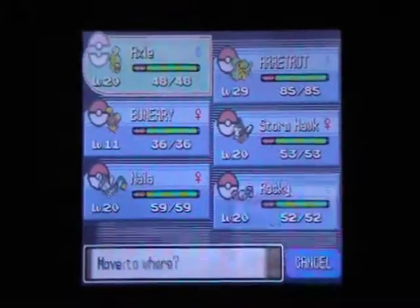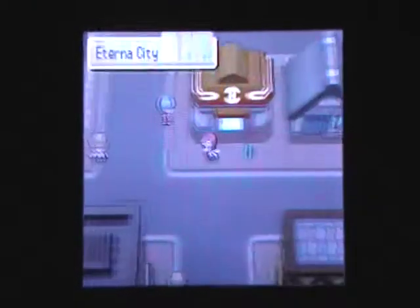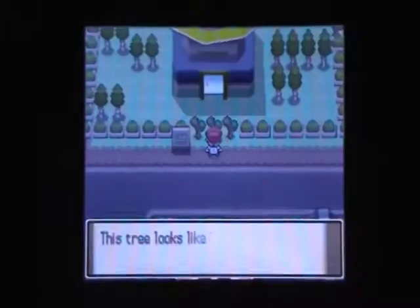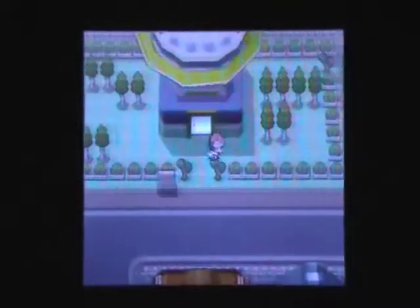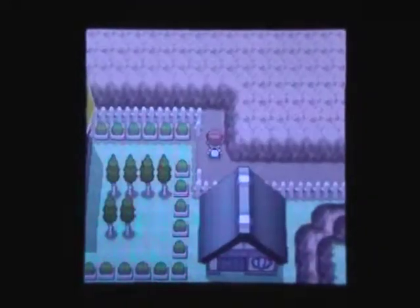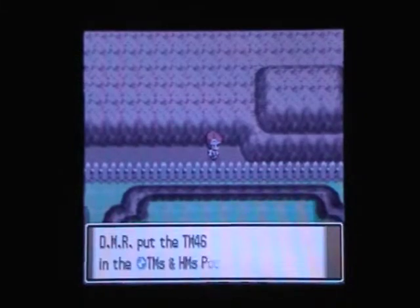We're all set now and ready to battle. I need to rescue that guy from the bike cycling building. Now let's head into this building — I need to cut this tree over here. I believe there are a couple items behind there, so let me get those first. And we find TM-46 Thief right over here — great!